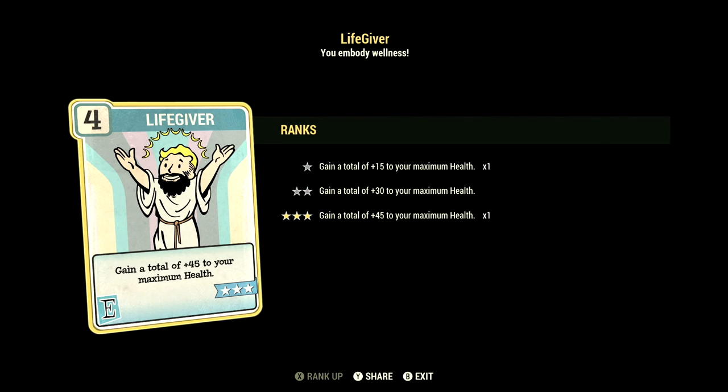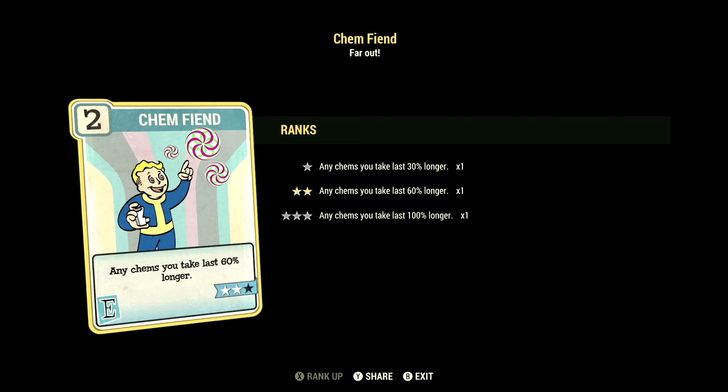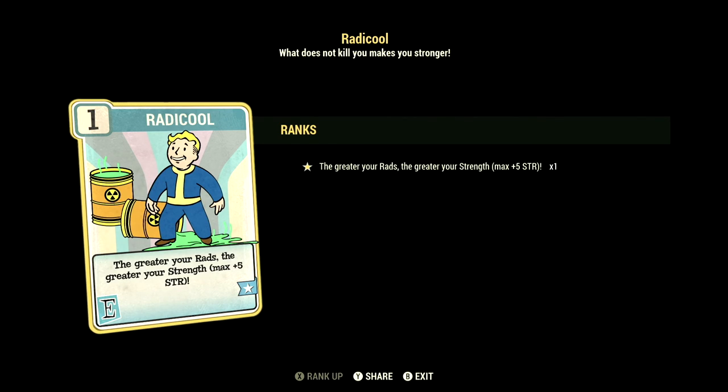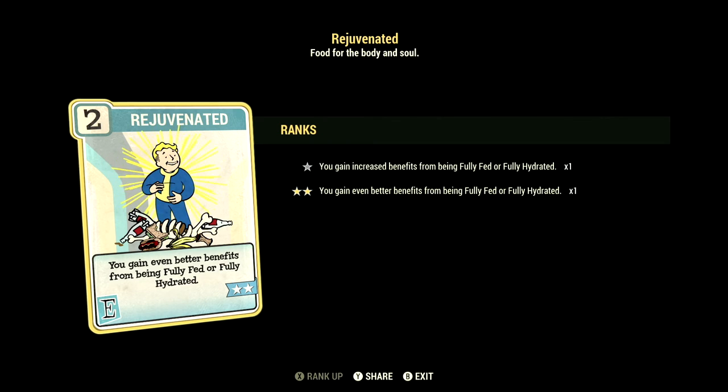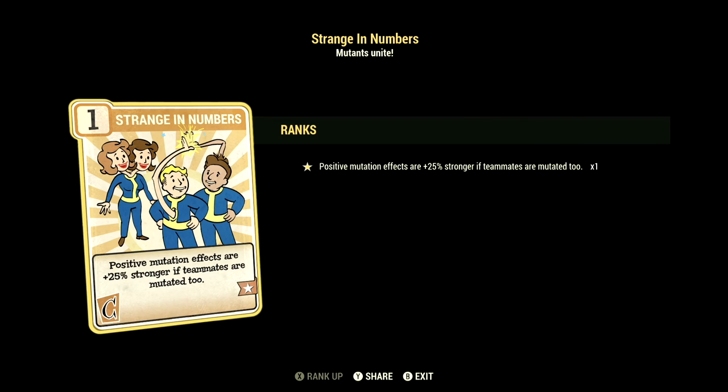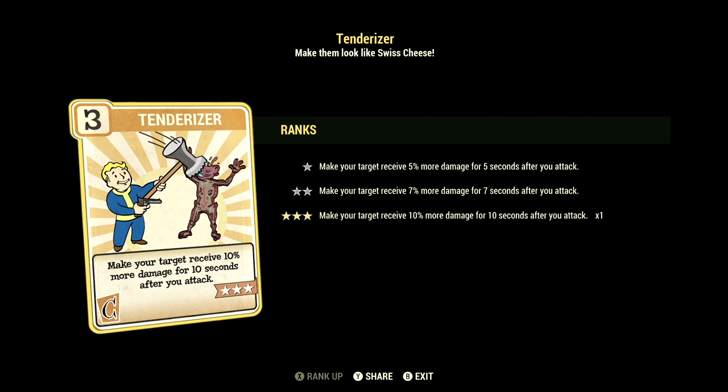Over in endurance we have 12: Life Giver at 3 stars — gain a total plus 45 to your maximum health; Chem Fiend at 2 stars — any chems you take last 60% longer, and we are taking Overdrive and Psychotats; Fireproof at 3 stars — take 45% less damage from explosions and flame attacks; Radical at 1 star — the greater the rads, the greater the strength, max plus 5 to strength; Rejuvenated at 2 stars — you gain even better benefits from being fully fed or fully hydrated. Over in charisma we have 6: Field Surgeon at 1 star — stimpaks and radaway work much more quickly; Strange in Numbers at 1 star — positive mutation effects are plus 25% stronger if teammates are also mutated; Tenderizer at 3 stars — make a target receive 10% more damage for 10 seconds after you attack.